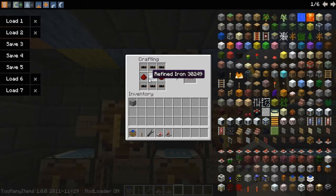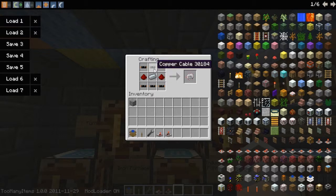Refined iron, just to refresh you guys in case you've forgotten any of this stuff — refined iron is made by re-smelting an iron ingot in a furnace. And to make copper cable, you just have three pieces of copper in the middle, three pieces of rubber on the top, three pieces of rubber on the bottom.